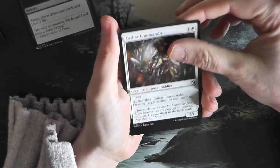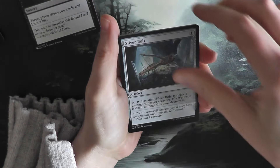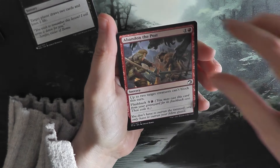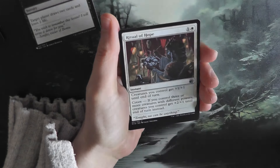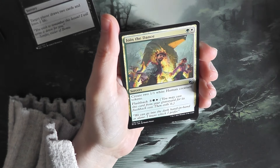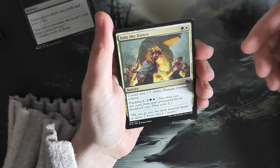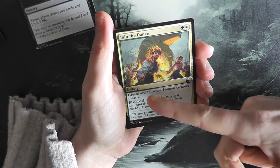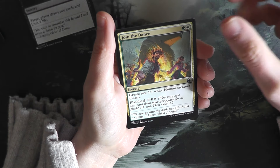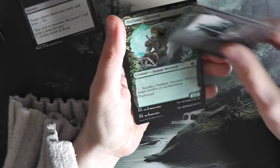Gathar Commando — don't think I've seen this one before. Sun Gold Barrage. Silver Bolt. Abandon the Post. Ritual of Hope — I don't have this one yet, it's uncommon. Join the Dance — I really like that card. Speaking of Taylor Swift, this is not a Trojan horse, but it's definitely some kind of wooden effigy.